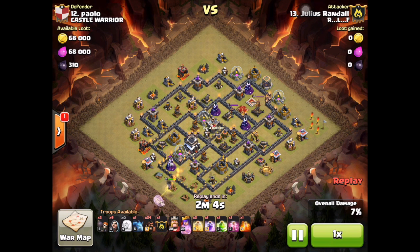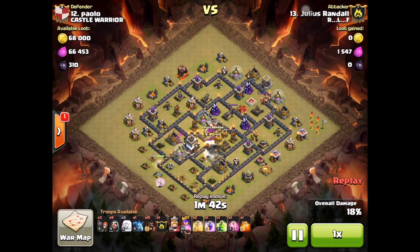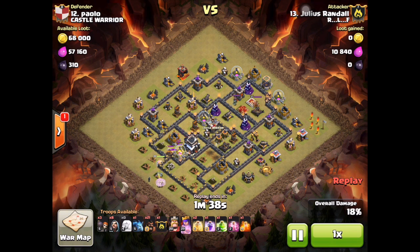Poison was donated, which we were talking about — poison should be the spell donated, especially if you're going to use earthquakes. But he's not using an earthquake. He uses a couple hogs to kill some defenses, which actually pulls the clan castle troop — just a lava hound. He's able to take the giant bombs there. His Archer Queen is going to be a little distracted with the hound, but he brought some wizards to help destroy it. He has three wall breakers. He's going to let the Archer Queen take care of it and keep the poison spell for the traps.